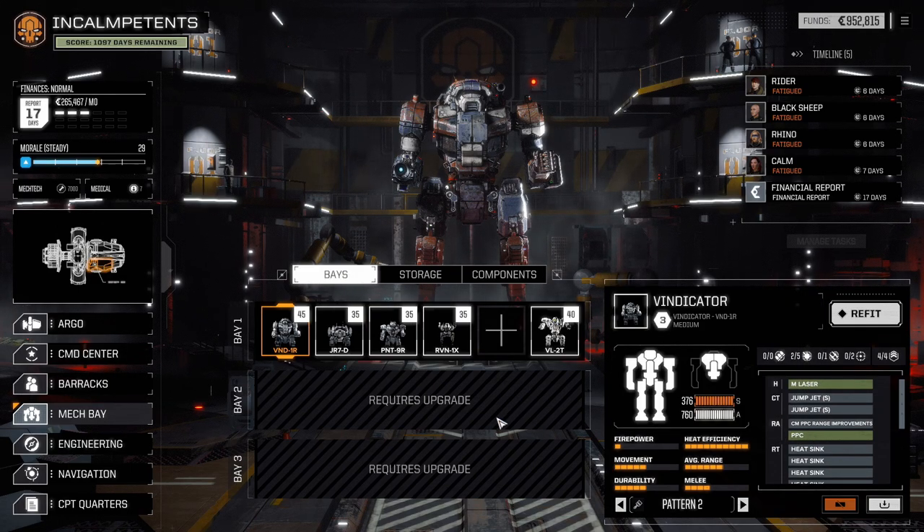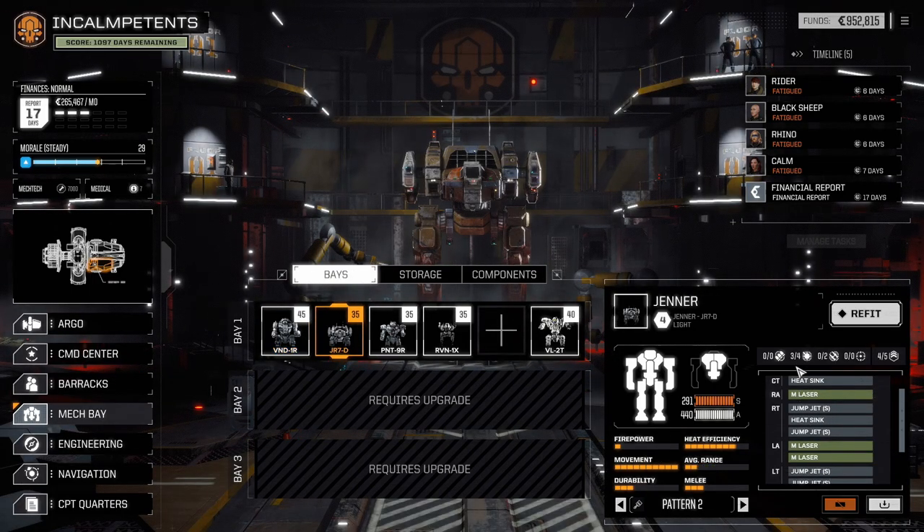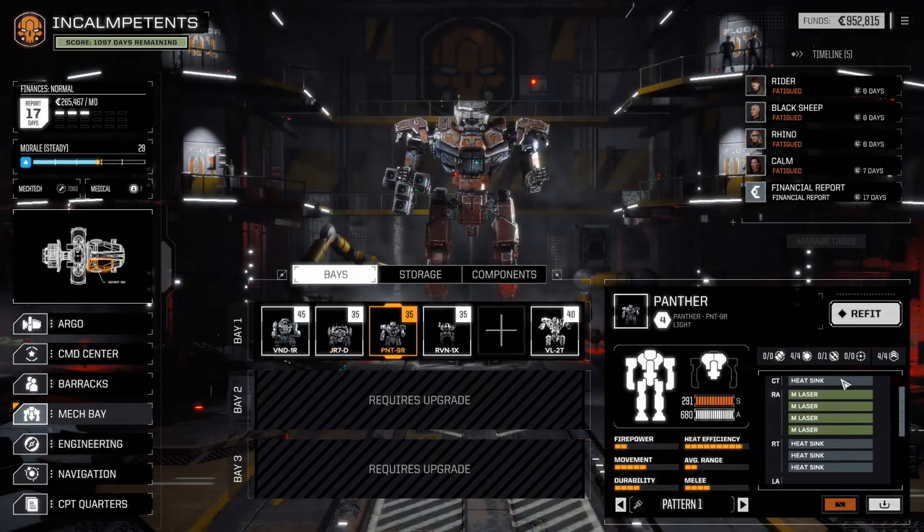But the PPC is a good Hail Mary weapon. And then there's the Jenner, which has three medium lasers — there's room for four — also just better than the Vulcan. And then there's the Panther, with four medium lasers and room for some missiles if I want to go that route, although all of the weapons are in one arm, which is a recipe for disaster right there.